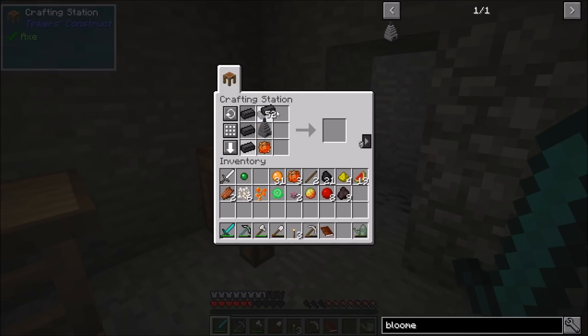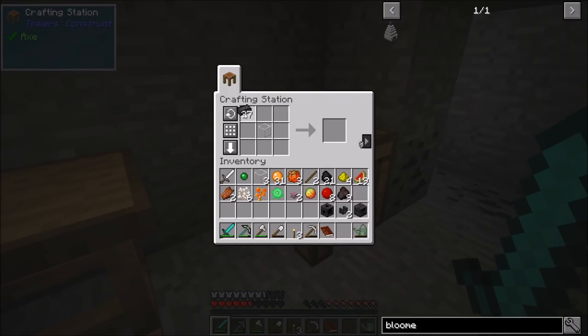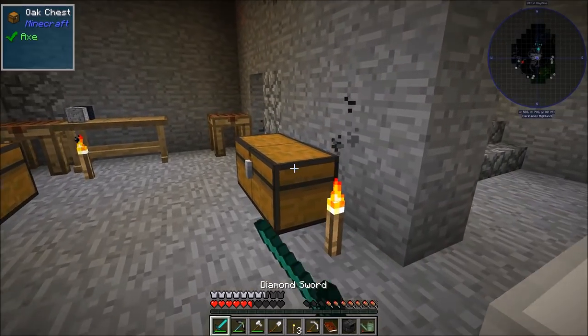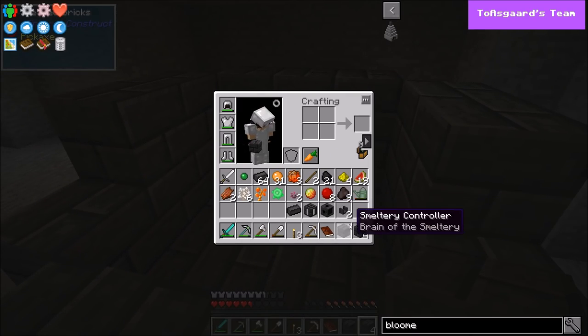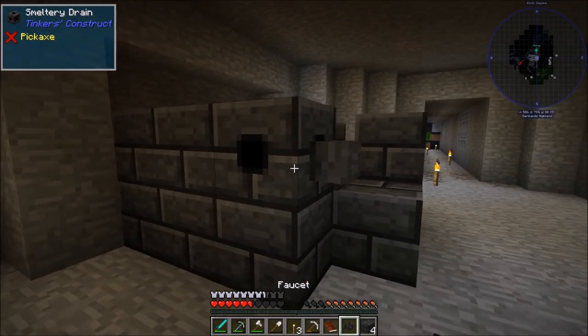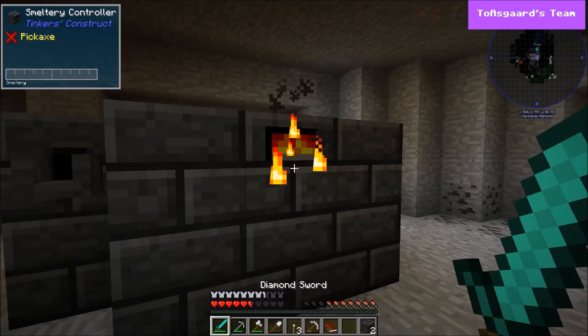There's our smeltery controller. Then we need to get ourselves some drains and I'm going to get two faucets, one smeltery drain, and a tank. We'll take the seared tank and that's pretty much it. We should have enough seared bricks to make this two high, which is ideal. The smeltery controller goes right here, faucets in, the tank set right there, and there we go - our smeltery is done.